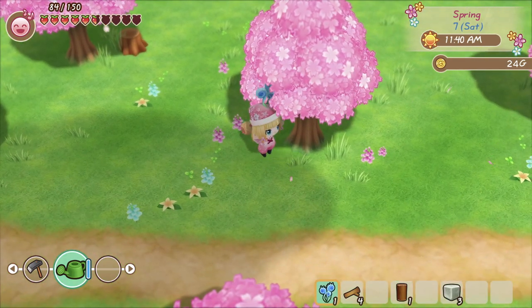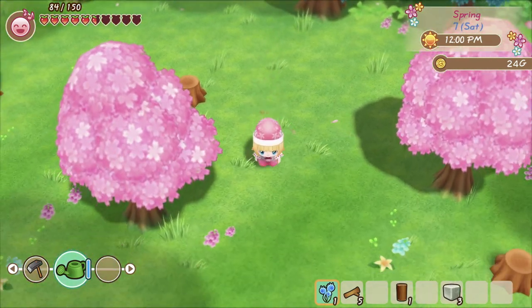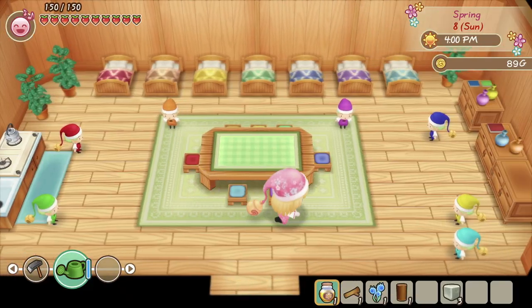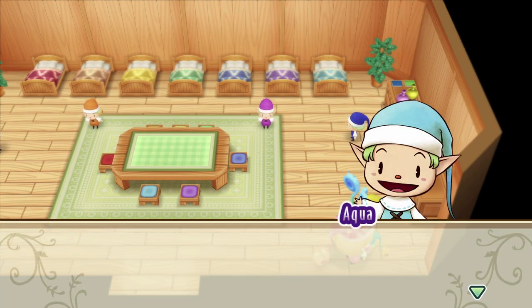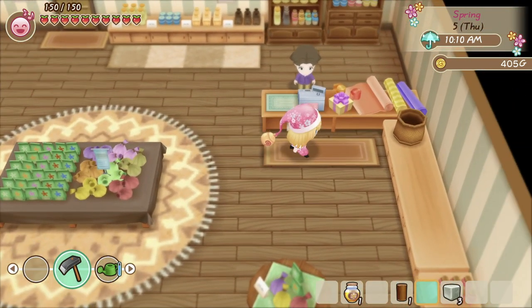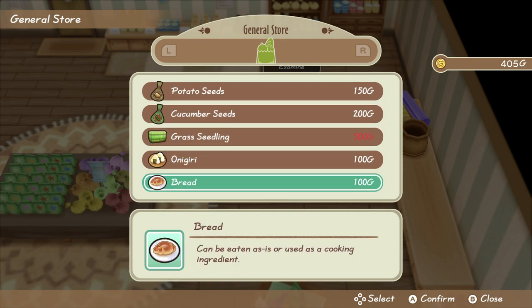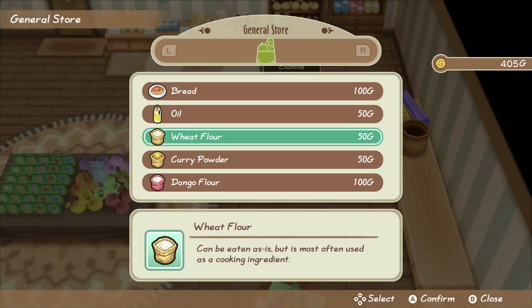The easiest thing to obtain is grass, and each sprite really likes the color of grass that is the same color as they are. Since the colored grasses are seasonal, you're probably not going to be able to give all of them their preferred grass color right away, but you can at least do it for the blue in spring. If you have some money, head over to the general store and pick up some flour because all of the sprites like this — and I honestly think it's the best way to go. Bread or apples will do as well, or you can save up some of your daily honey. Flour is only 50 gold.